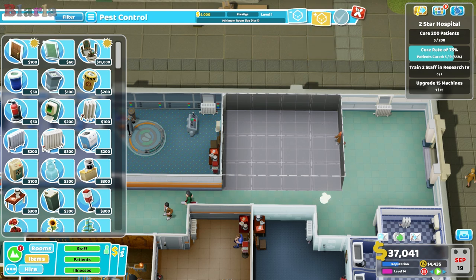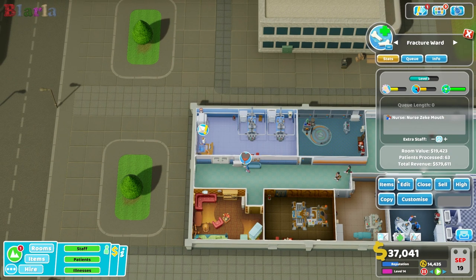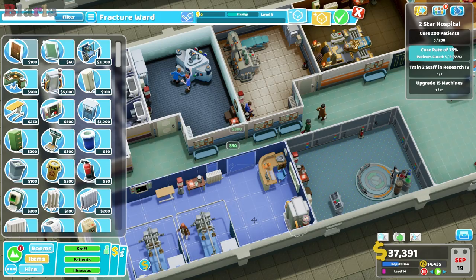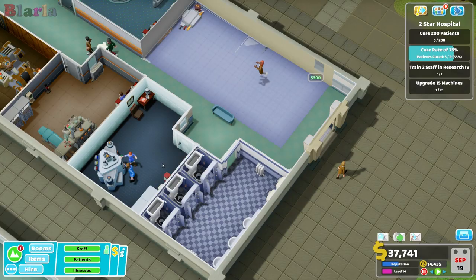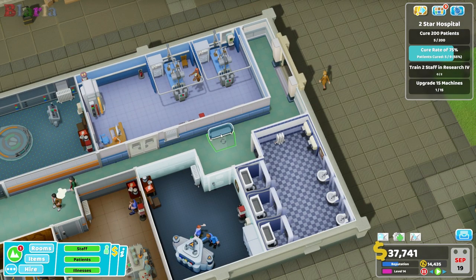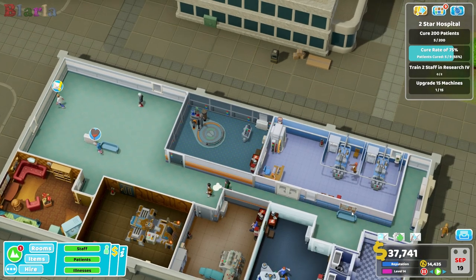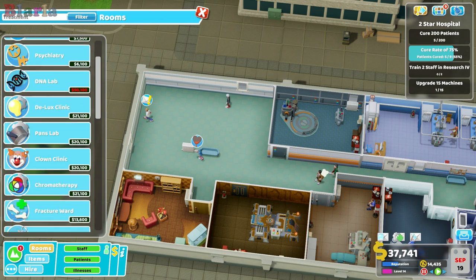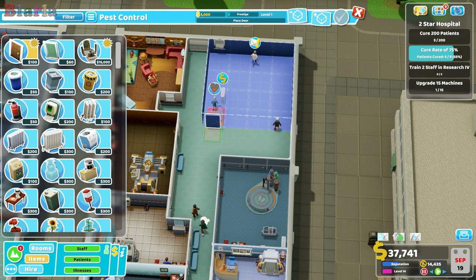Pest control is four by four — it won't fit. If we were to move this and get rid of that — put that there — it's getting a bit weird over here. Let's try again: pest control — four by four — boom! I'll pop the door there. I was hoping I might be able to pick that up — pop that in, sling this outside.